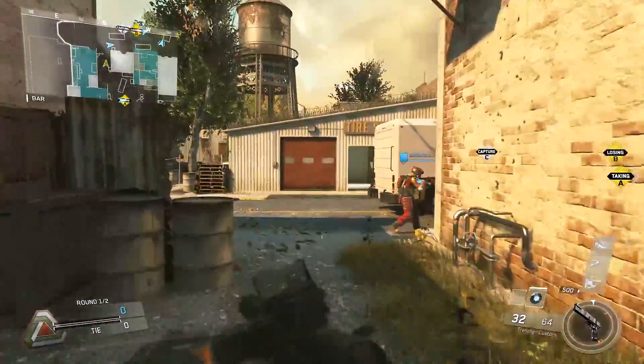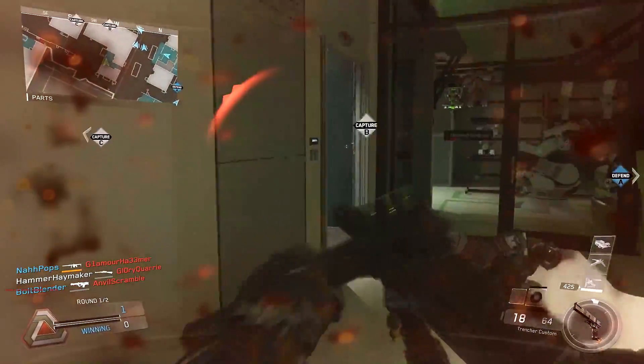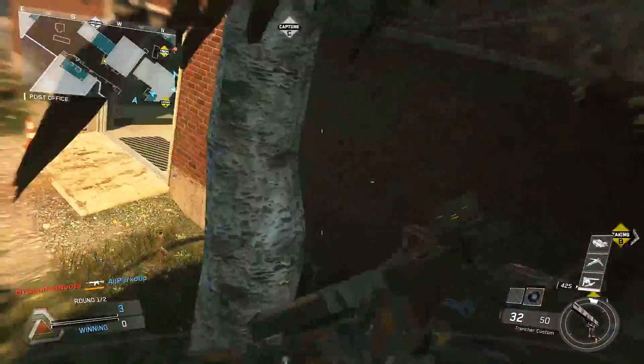One of my favorite maps from Call of Duty Ghosts was Warhawk. I loved the fact that it was a smaller map out of all the larger maps that existed in that game, and now it's back in the form of Heartland for DLC 4 in Call of Duty Infinite Warfare.